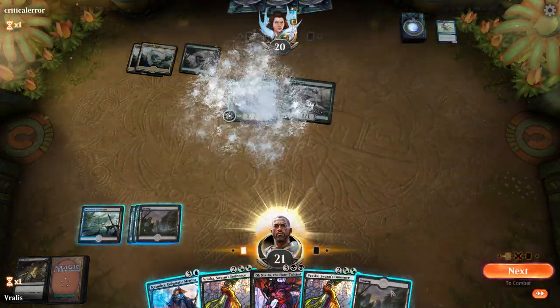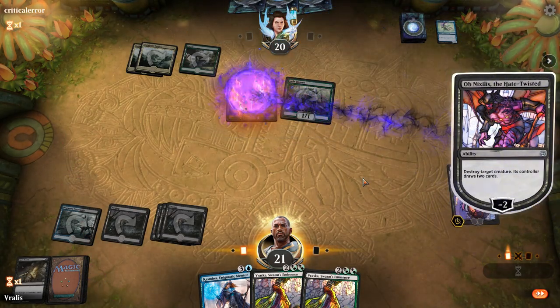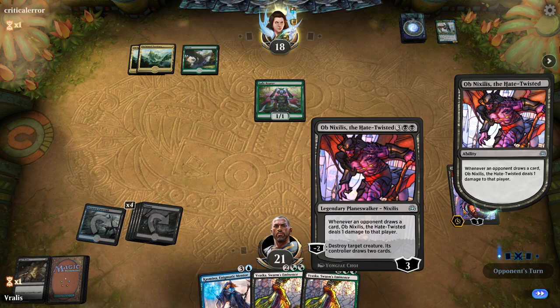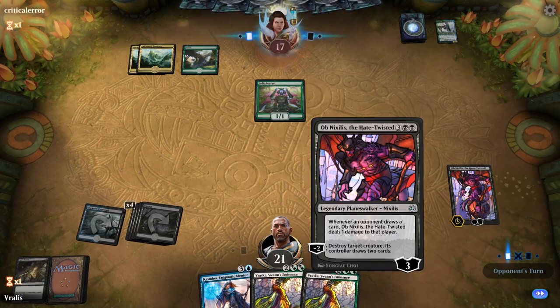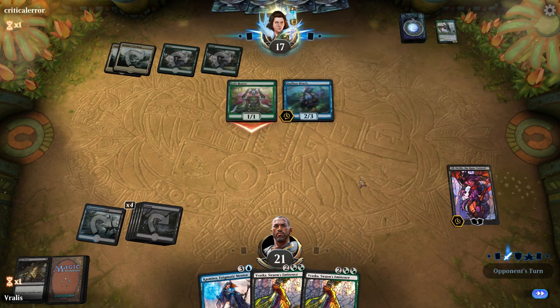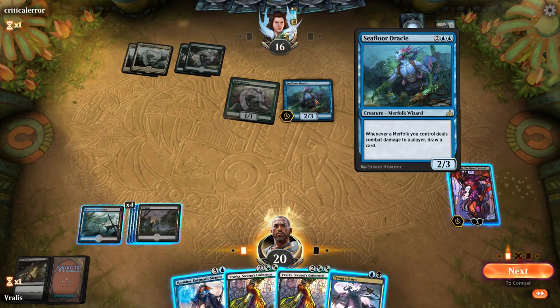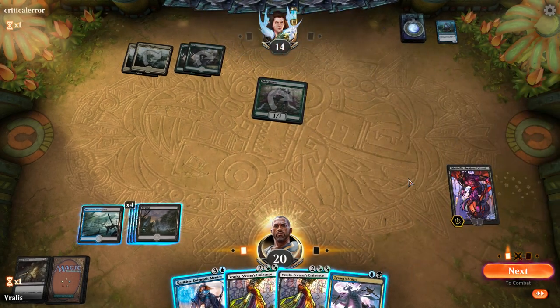I'm going to go ahead and destroy that — this is control at its finest. Vraska is a very obnoxious card. She's got two abilities. She started at five loyalty — I took two off and destroyed a creature, so now she's at three. If Jade Bearer attacks Vraska, she goes down to two loyalty. You have to have the amount of loyalty or greater to be able to activate an ability — at minimum he has to have two loyalty on her in order to activate the minus-two ability. Card advantage is a very big thing in this game and the blue deck deals more with drawing cards than any other color.